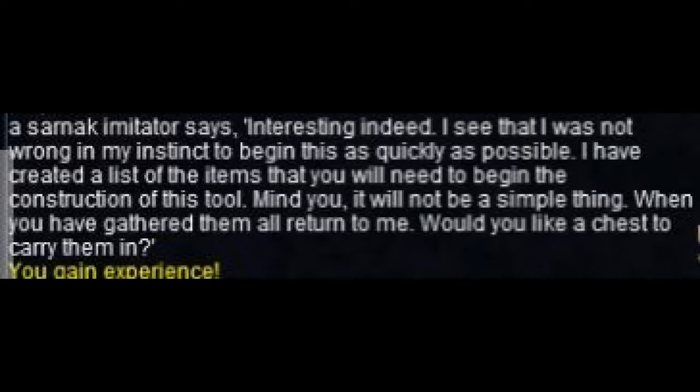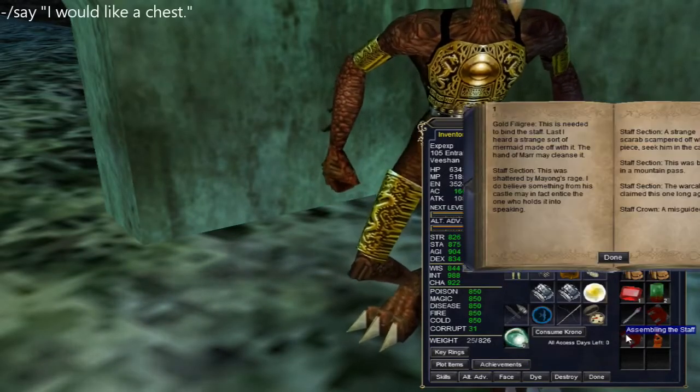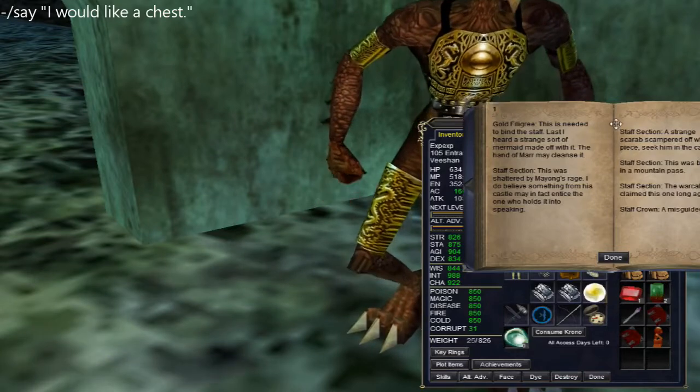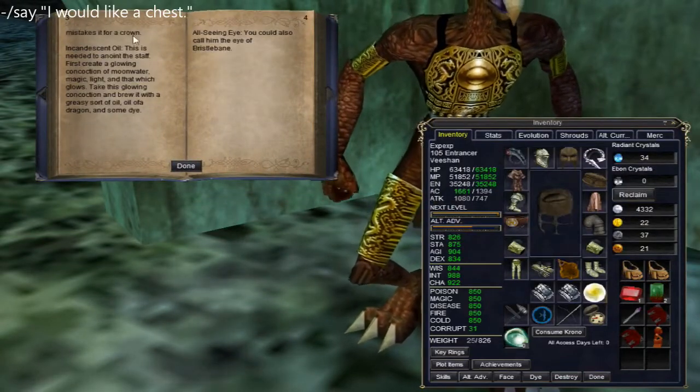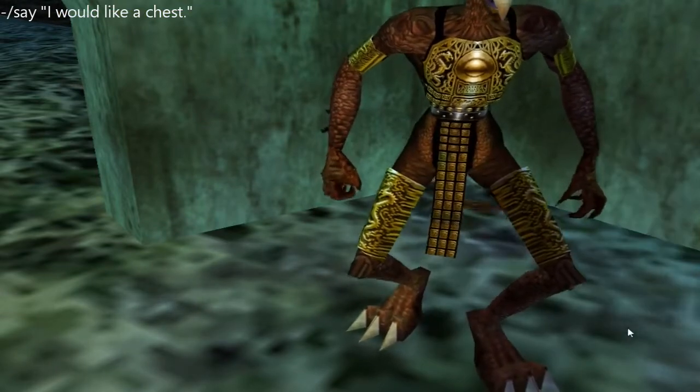At this point he'll give you a book about assembling the staff you'll need. You might want to say 'I would like a chest' and he'll give you an Orate staff chest. This part I actually messed up on - I didn't say 'give me the chest' so I had to do it at the end. It's best to say it now.